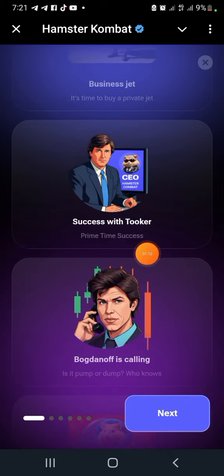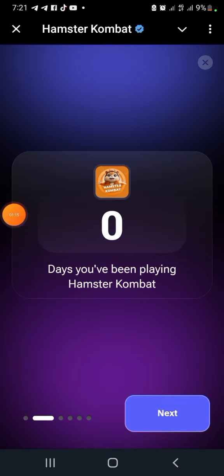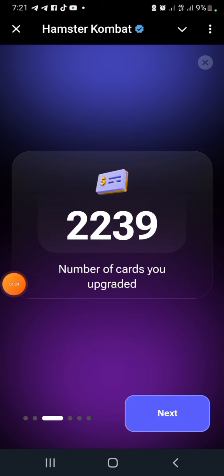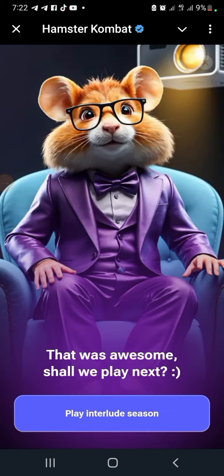You're going to see this business jet, success with two cards, all of these cards - just click next. Number of cards upgraded: 2,239. Next - coins: 3 billion. Total coins, then next. Some items are not included in the game - all of these are not included in the game.